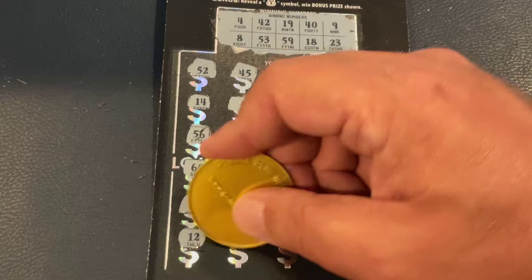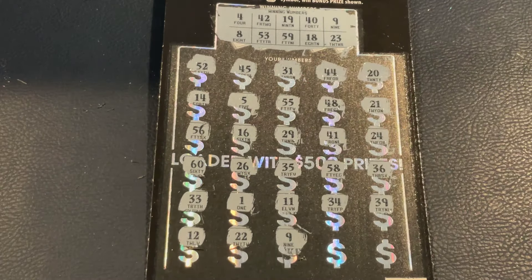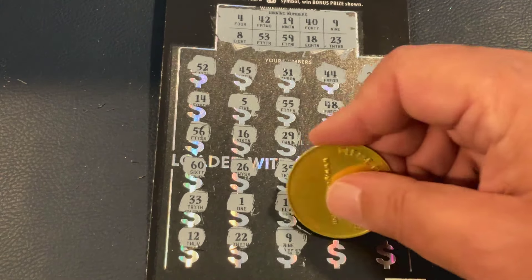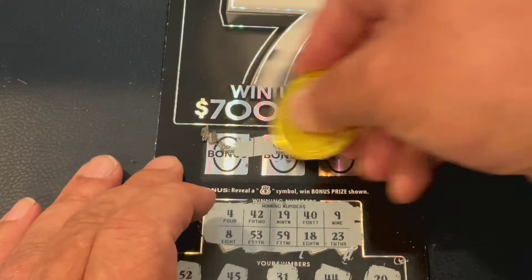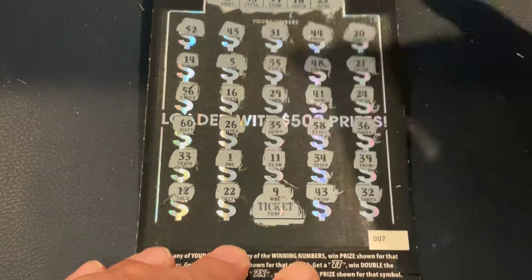Got 12, 22, nine — we did it! It waited late. Let's check the other numbers: 43, 32. At the top we've got a hat, a ring, and a horseshoe — no bonus. I think this is a ticket win. Yep — it's a ticket! Hey, we'll take it.